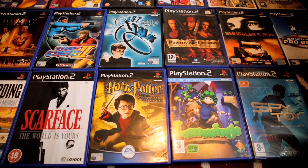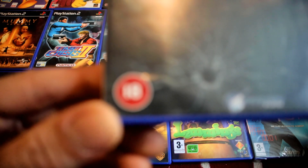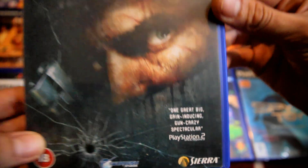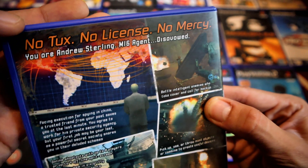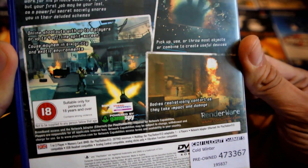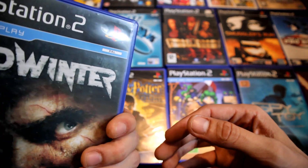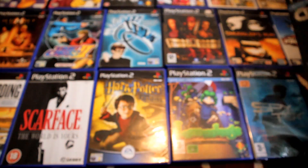The next one's quite interesting — never played it, never heard of it: Cold Winter. It might be fairly violent being an 18. It made me think of Bond instantly. On the back it says: 'No tux, no license, no mercy — you are Andrew Sterling, MI6 agent, disavowed.' So you're basically like Bond, let go by MI6 and going rogue. That sounds quite good — I'll play that sometime.